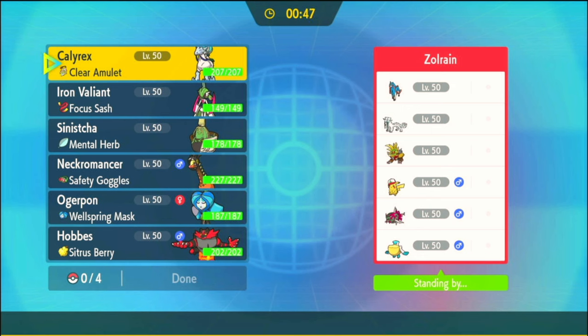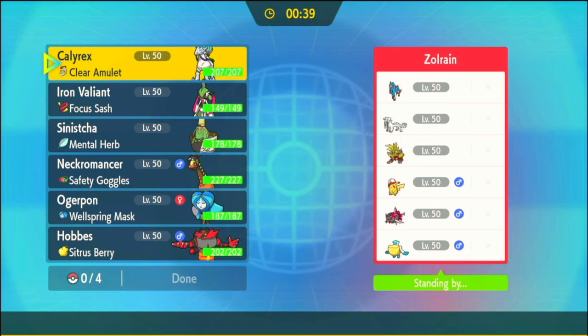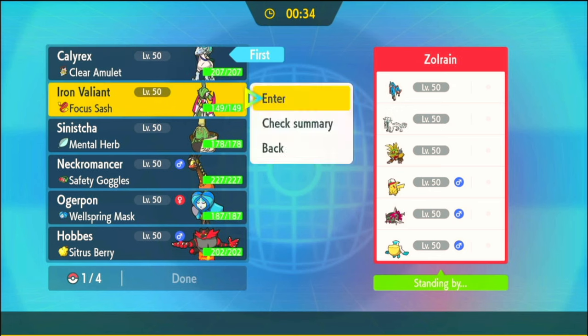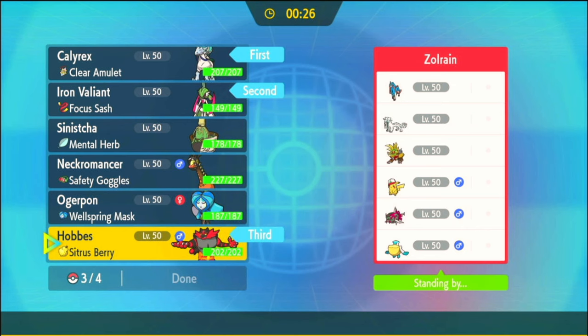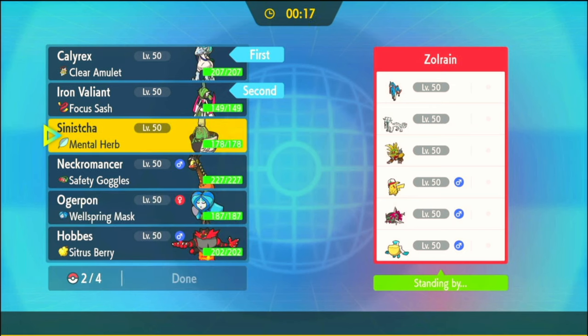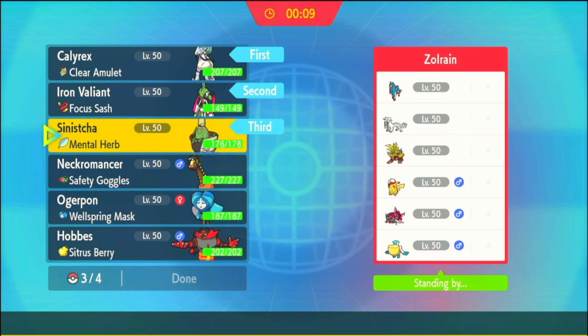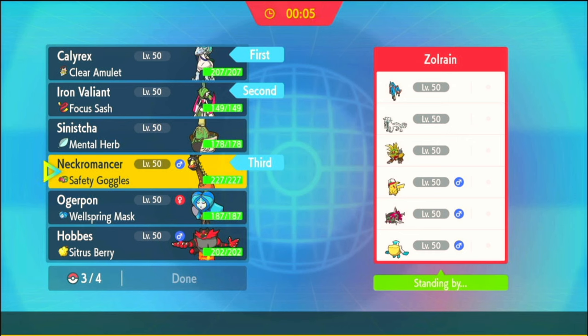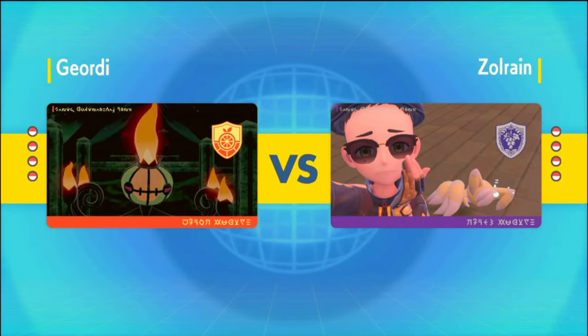How do I wanna go about this? I don't wanna get blown up, but I may have to. Calyrex is rough because of Pelipper, but Calyrex with Valiant doesn't seem too bad. Zacian is a little bit threatening — Hobbs isn't bad for that. I need Sinistra's healing, but I also need more stuff that can handle Pelipper. I need one of my Trick Room Setters for sure — they've got so much speed. I think it'll be Necromancer and Ogre Pond. This is a hard one. Hopefully it'll be a fun one too. Here we go.